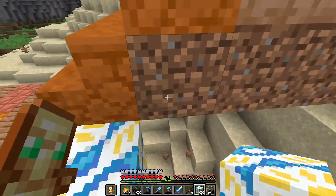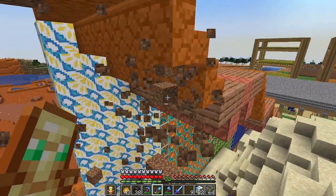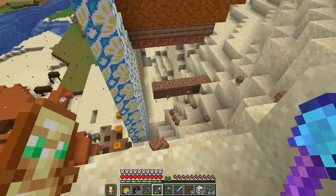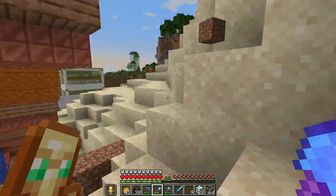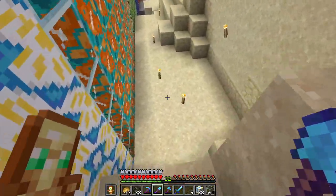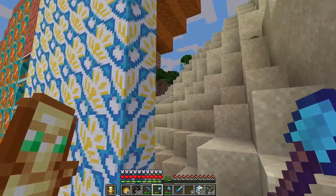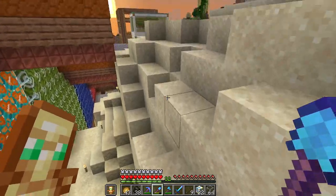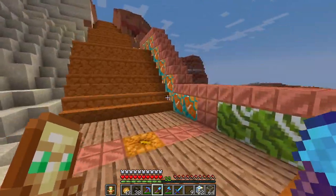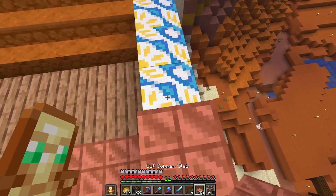This will do for now. So let's eliminate all of the dirt along here — get that out of the way. I'm going to have to come back through here and add more to the wall, but that will take a bit. Because right now we are running out of time here. I'm already seeing some of the copper oxidizing, which is going to be nice, because I like that green oxidized color — you don't really see that in nature.